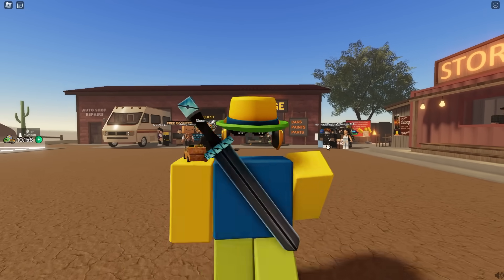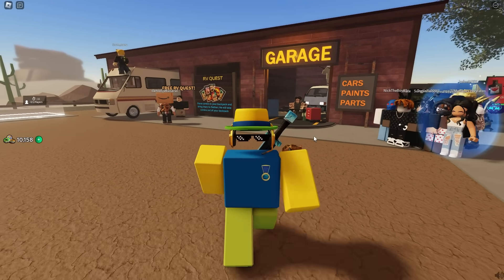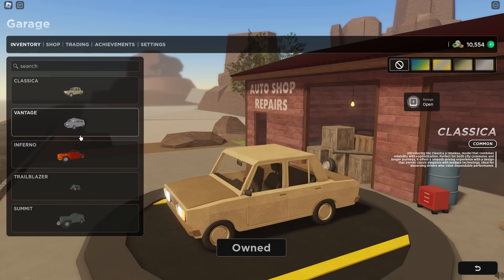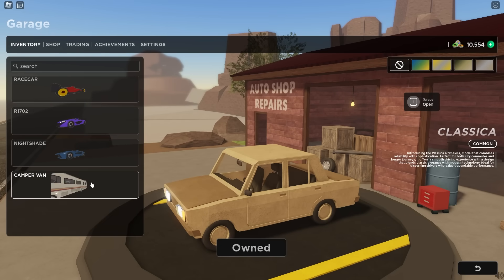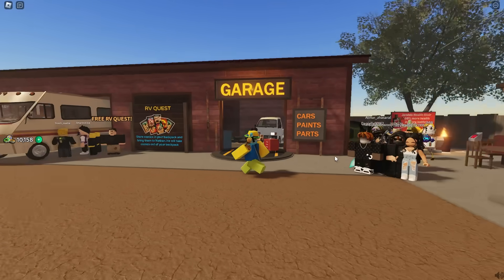Hey guys, KingKade here and welcome back to another video. In this video, I'm going to be showing you all an infinite fuel glitch for the brand new RV on A Dusty Trip. Let's get right into this. This glitch actually works on most cars, so you can pretty much do it with any of them, but it's most useful for the brand new RV because it absolutely drains your fuel.